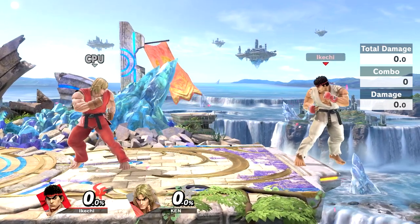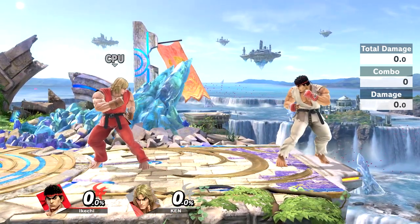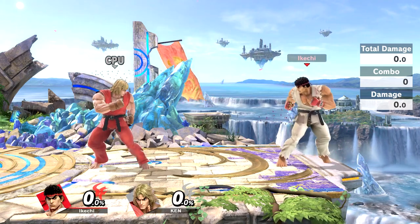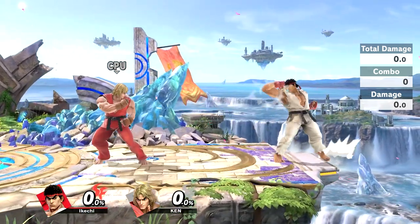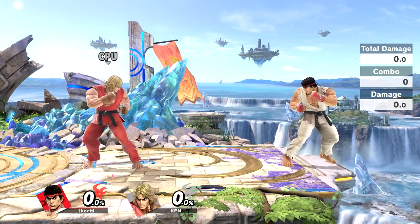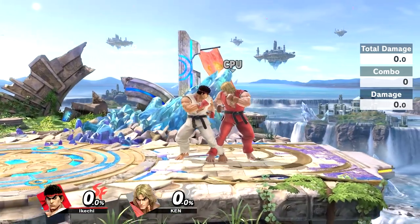What you have to keep careful is all five of those options have to be in your head. You have to understand: your opponent might jump, they might roll, they might stand up, do a get-up attack, or attack with an aerial. You have to memorize all of that stuff when you're trying to go up and fight your opponent.